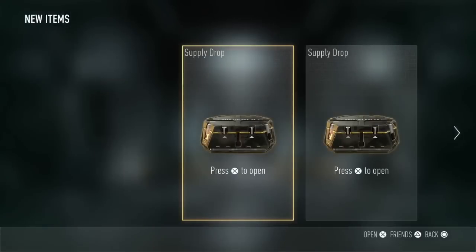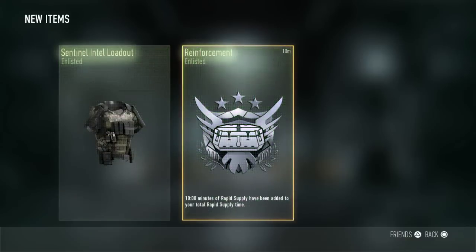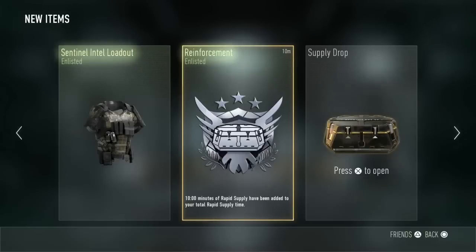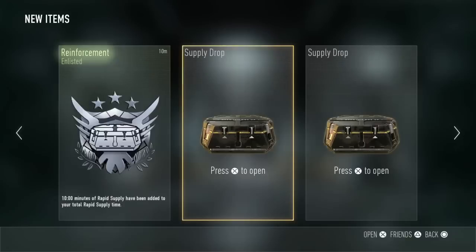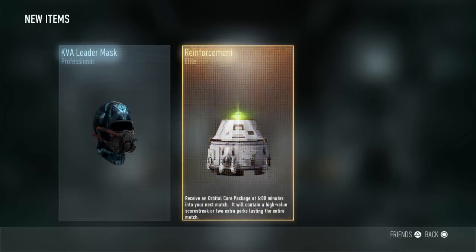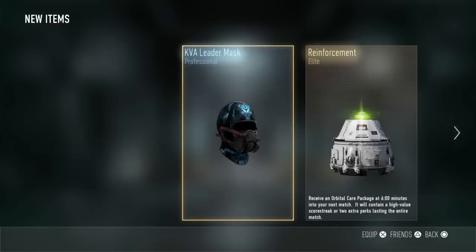Back with the next supply drop opening — what are we gonna get? I got two things: a Reinforcement — at least it's 10 minutes — and Rapid Supply, which means you get perks and stuff. Next I got a gimp mask. And we got another elite Reinforcement — awesome. Some more clothes — not happy, but I do like the blue gimp mask, that'll do.